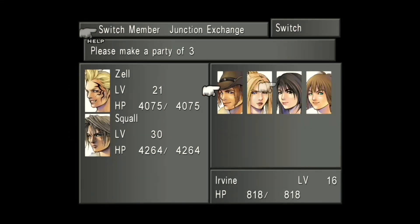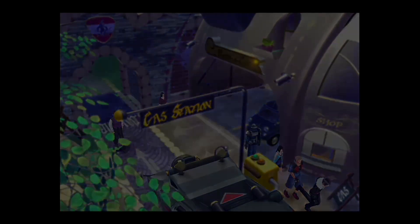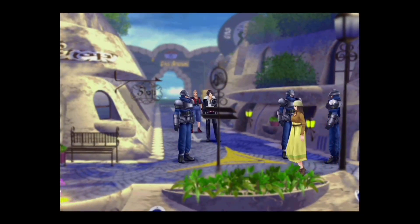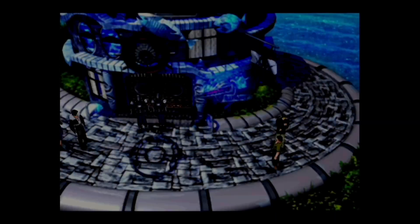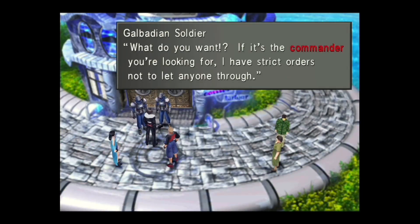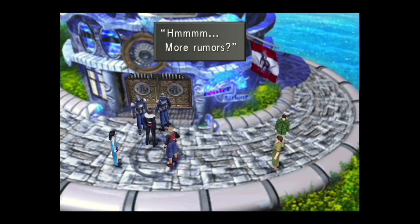Now you can get your party going again. You've got to have Zell and Squall — that's why I have them in here. It doesn't matter who the third person is; I threw Rinoa in there. They say the commander is at the hotel, so let's head there and see what we can find out.